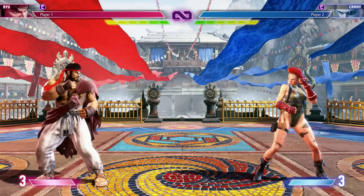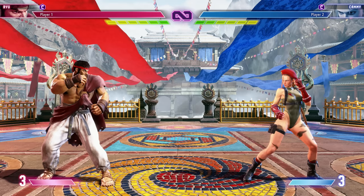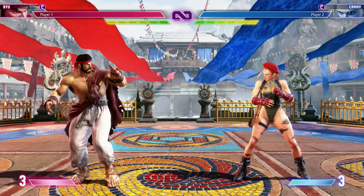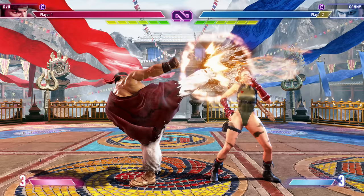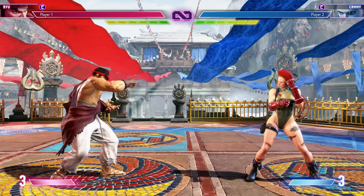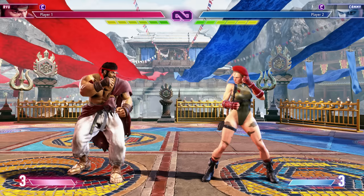Let's start with the absolute basics of the game. Street Fighter as a series is a little bit different from other fighting games — it's a six-button game. Other fighting games are usually four or five buttons. We have light punch, medium punch, heavy punch, light kick, medium kick, and heavy kick. Light attacks are the fastest, heavy attacks are the slowest but do the most damage, and mediums are somewhere in between. It's a six-button game on the ground, while crouching, while jumping, and also with command normals.